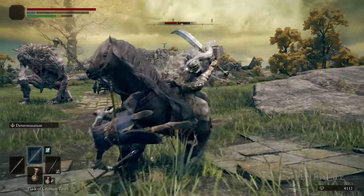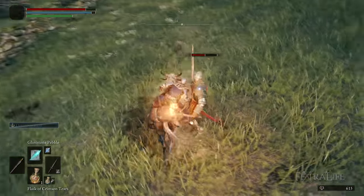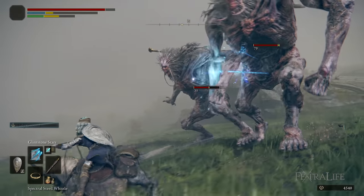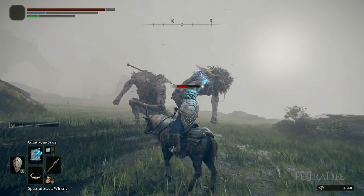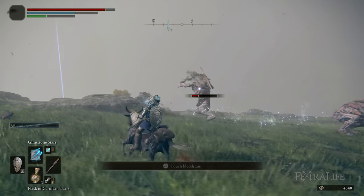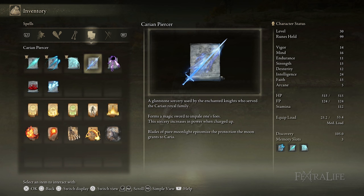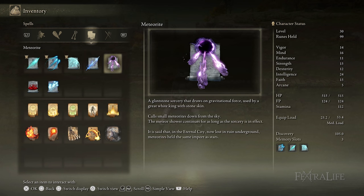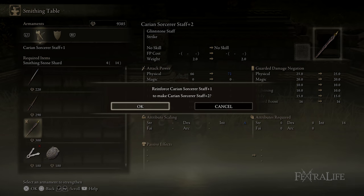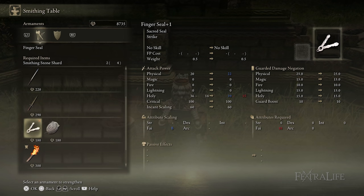Magic is just absolutely busted in this game — it's so strong, maybe not Demon's Souls strong, but really, really strong, and the game rewards ranged combat particularly when you're on horseback where it's really hard to hit anything melee. This class probably outperforms any other class on horseback. There is a sorcery trainer for this class, and knowing where that sorcery trainer is can make your playthrough a lot more enjoyable because you can go pick up a lot of spells really quickly. I won't reveal the location to avoid spoilers, but you can check our other videos or the wiki. Another important tip: make sure to upgrade your staff with Smithing Stone Shards — effectively the new Titanite — as this increases the scaling of your staff, improving the damage of your spells.